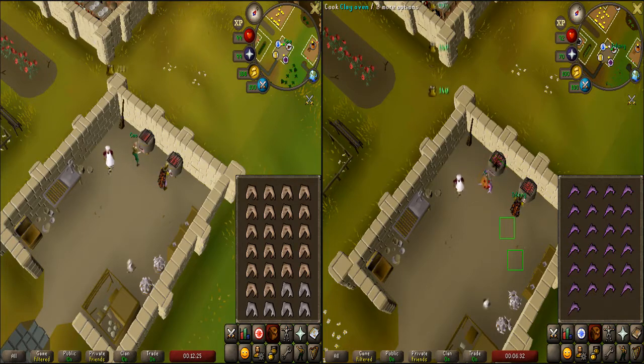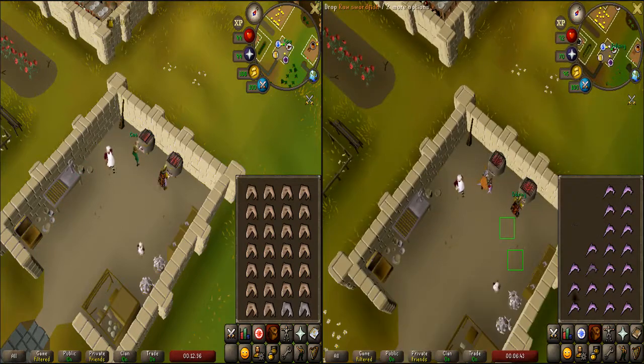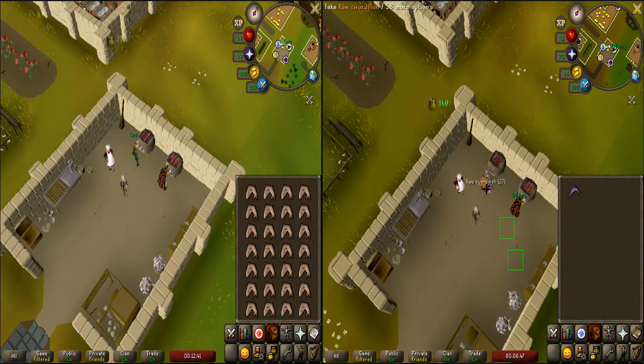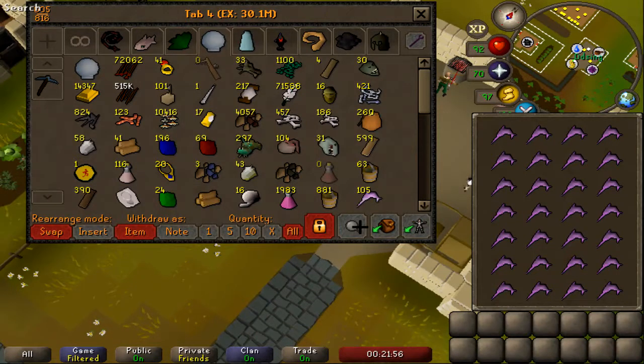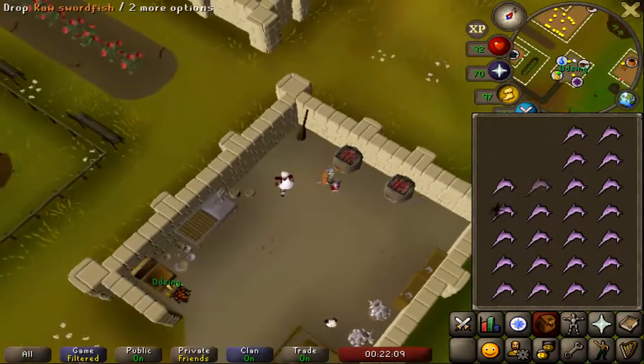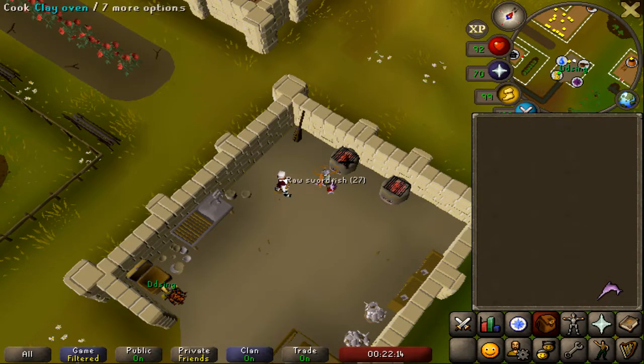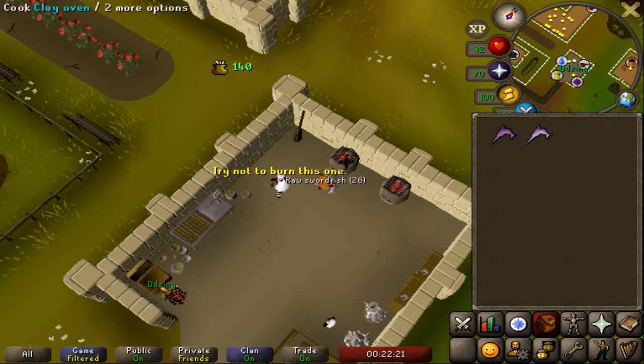The method itself is quite simple. If you can't see it in this sped-up comparison footage of the four-tick and two-tick methods, I'll just go ahead and walk you through it now. This method relies on a mechanic: when you only have one fish left in your inventory to cook and you attempt to cook it on a range, it'll instantly cook the tick that you do that action. All you need to do is get out 28 fish and drop them all right next to a range. Leave one left in your inventory, and then alternate back and forth every tick between cooking it on the range and picking it up.